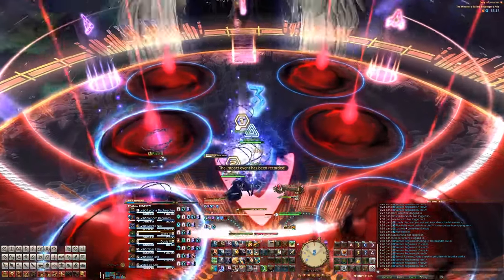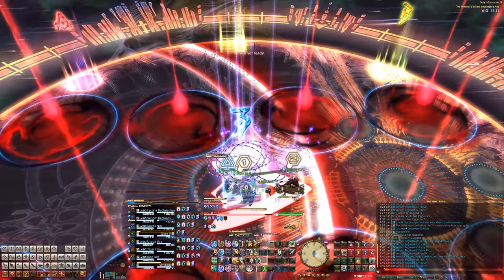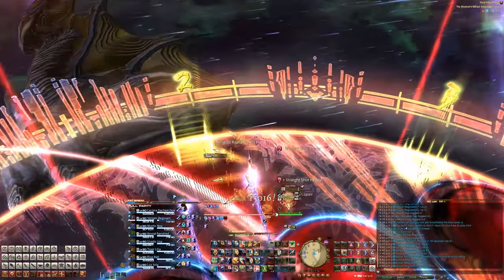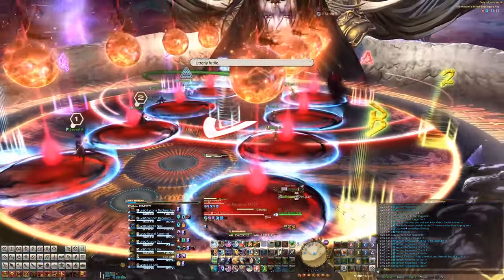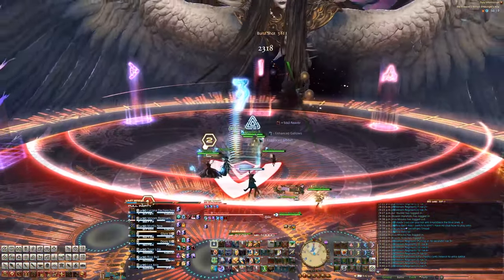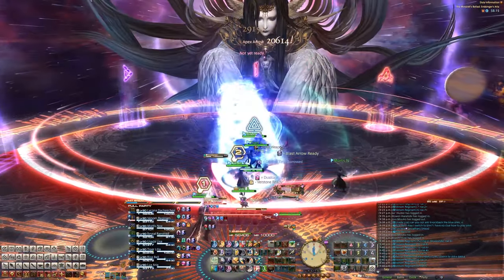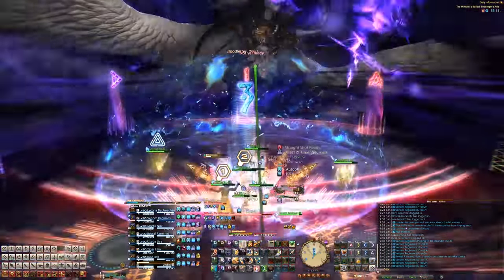Down in the center, wait for the chains to spawn. Go home. Split the chains first, then go to your tower. Inner safe, inner safe. AOE. Tank stuff.